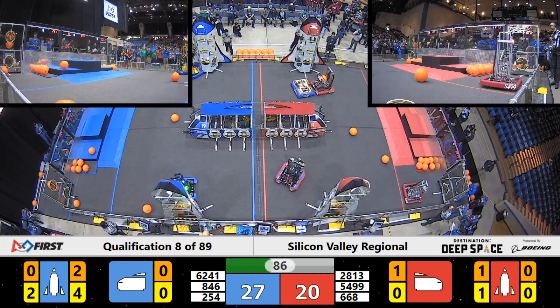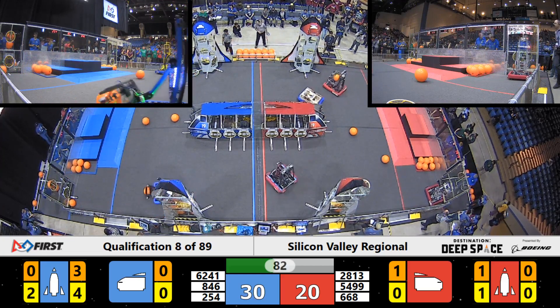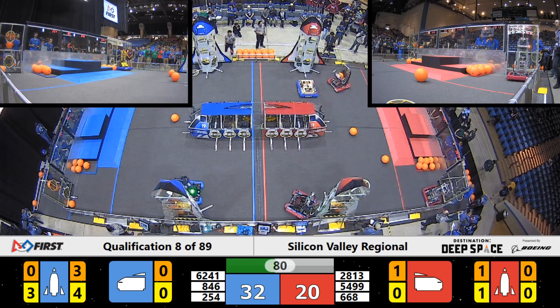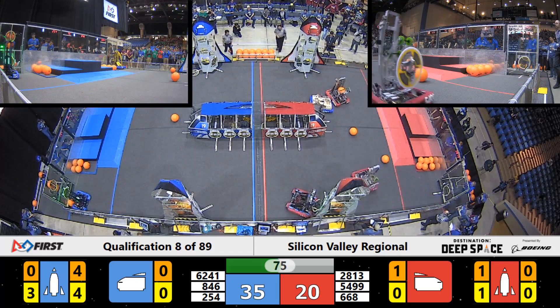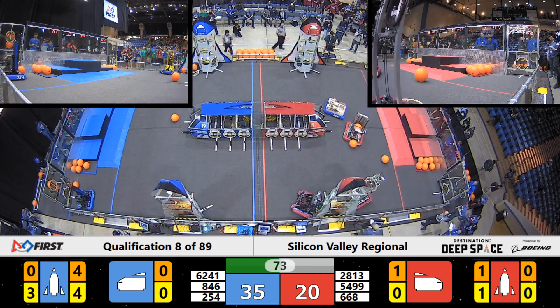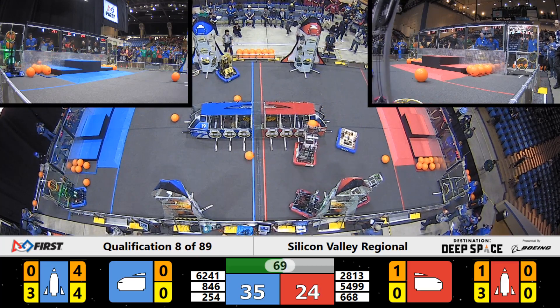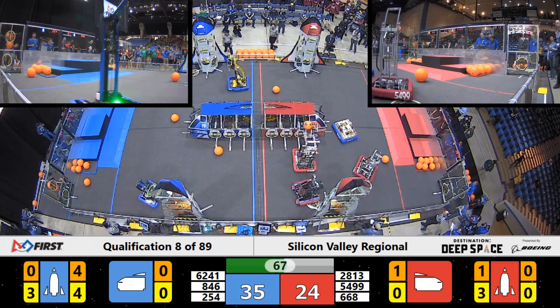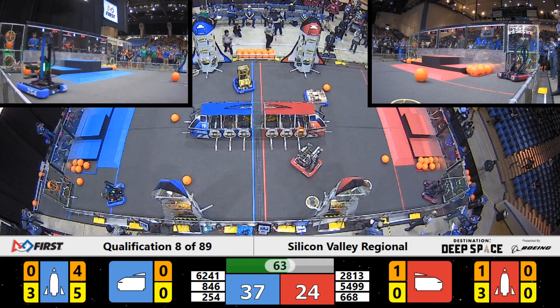On that blue alliance side, blue alliance leading now with a score of 27. Chasie Poofs now filling up level two of that cargo ship, looking to get that extra ranking point if they can completely fill one of the rockets on that blue alliance side with T-minus 72 seconds remaining. The Funky Monkeys also getting those hatch panels loaded up on that blue alliance rocket. They've got three, and they're going for number four.